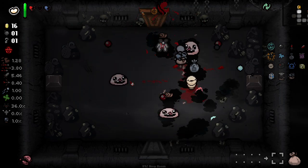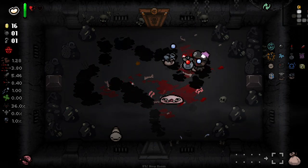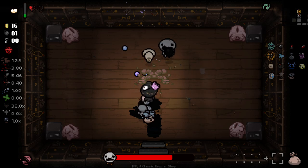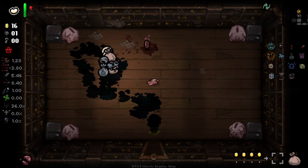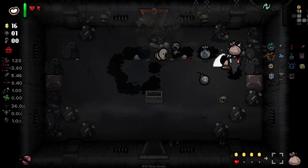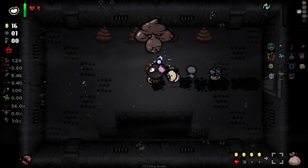I've just got soul hearts in the shop — I could buy them! Oh my god. Dude, these enemies — I can't think, my brain is scrambled. Why do we have to get an enemy? Why can't we just have a shop? All you have here is coins, you fiend. Right — Explosivo, do your thing.